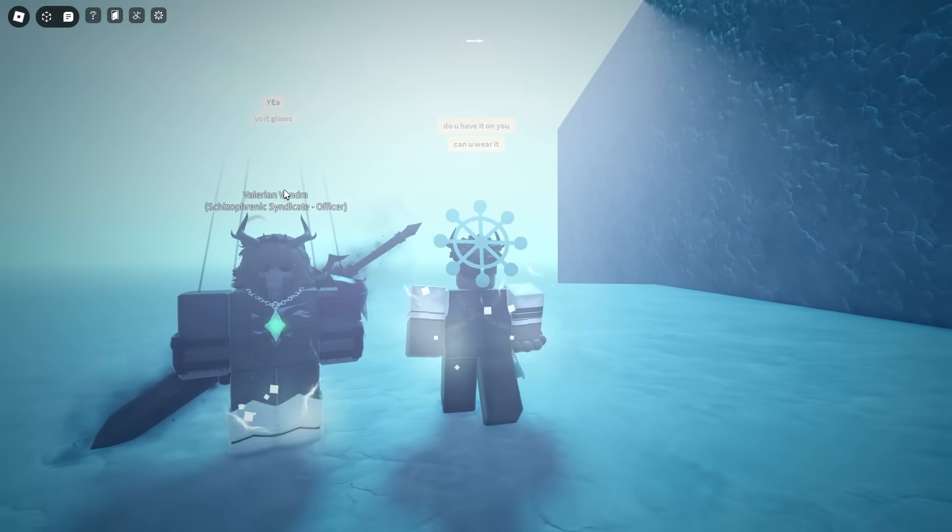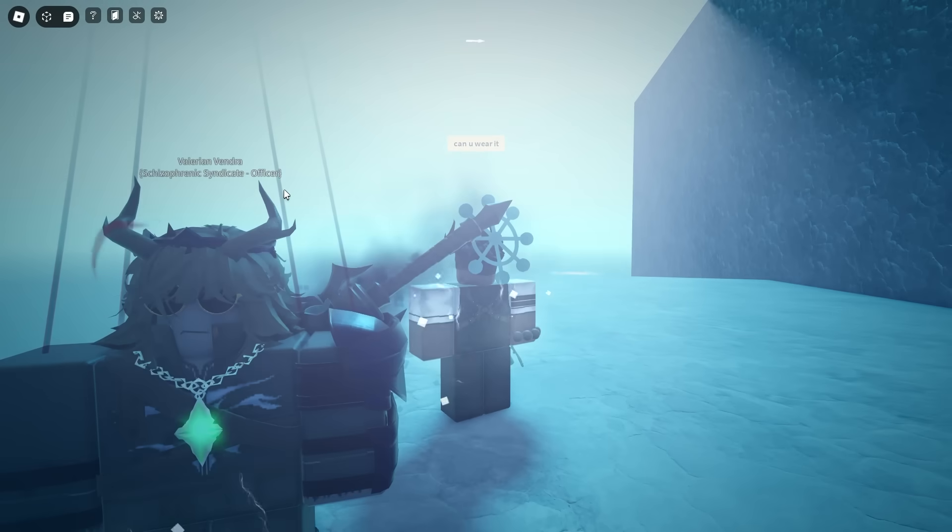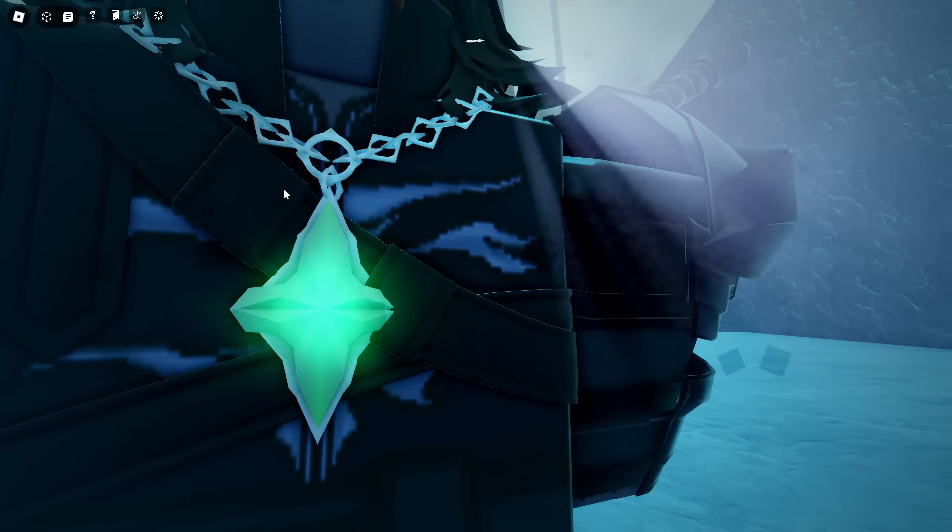This is a real item called the Win Amulet. If you're wondering how it dropped, it actually dropped from a breather in a chime match, just as it does.